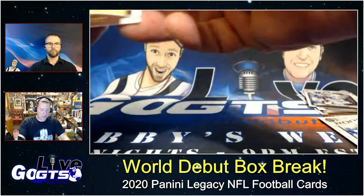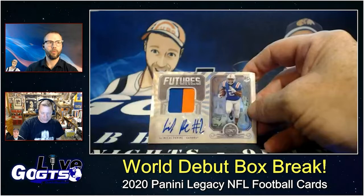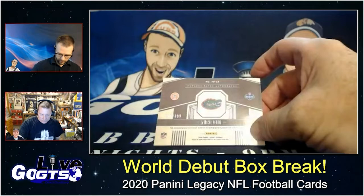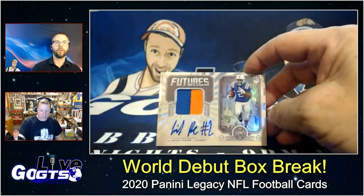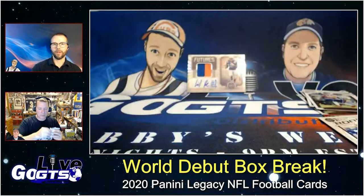Terrell Williams, Julian Edelman. How about a patch auto of rookie La'Mical Perine from the Florida Gators? It says he's on the New York Jets — 120th overall pick, so that's a fourth-round pick. I like the auto with the number two inscription, that's pretty cool.